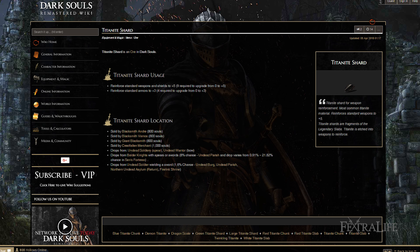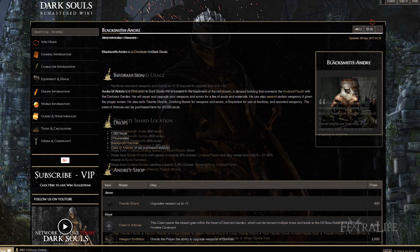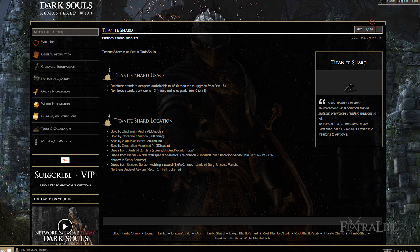I strongly recommend you upgrade your weapon to plus five before going into this fight. You do that with Blacksmith Andre outside. If you need to farm titanite shards or souls in order to buy titanite shards, make sure you have plus five before going in — it'll really help out.